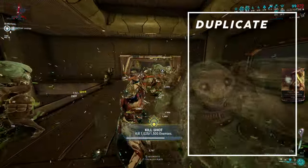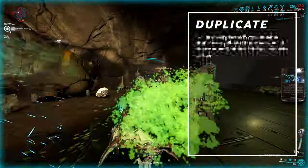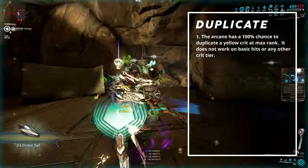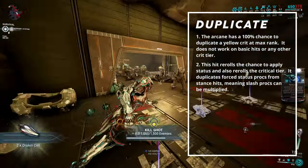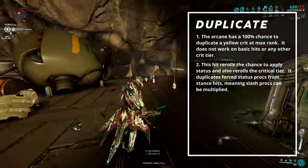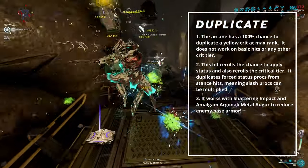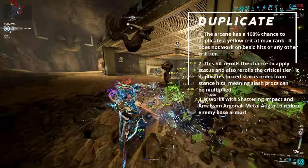Let's get started. First, let's go over Melee Duplicate's perks real quick to establish why it's so good. The arcane has a 100% chance to duplicate a yellow crit at max rank. This hit rerolls the chance to apply status and also rerolls the critical tier. It duplicates 4 status procs from stance hits, meaning slash procs can be multiplied. Finally, it works with Shattering Impact and Amalgam Argonac Metal Augur to reduce base armor.